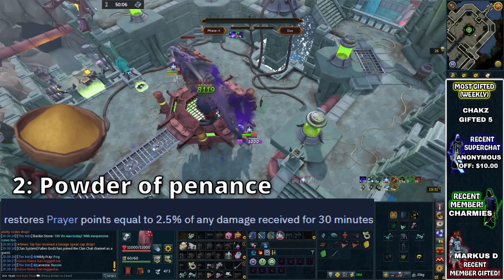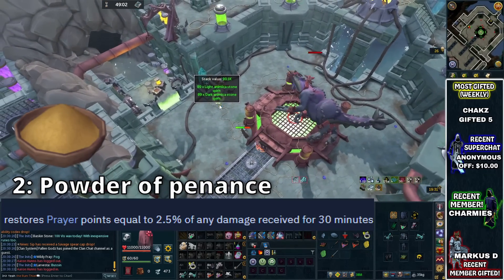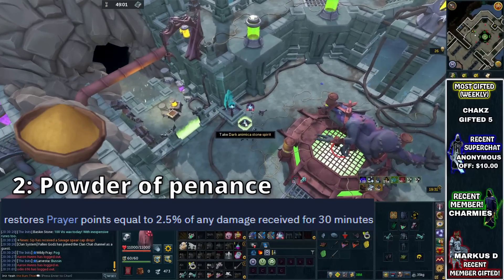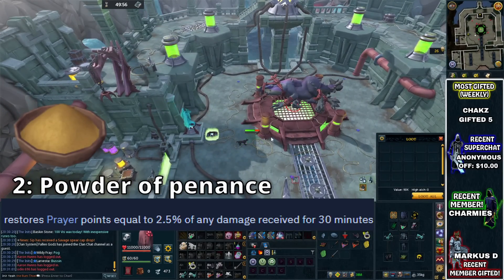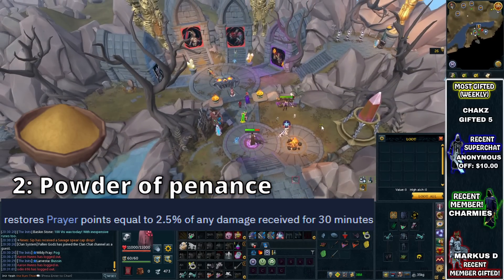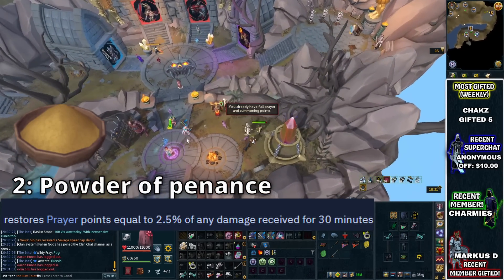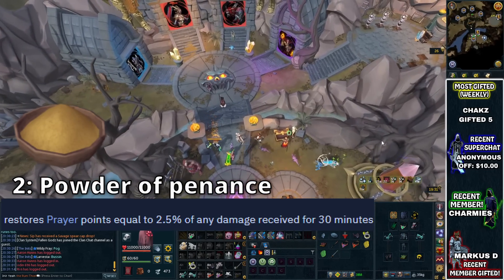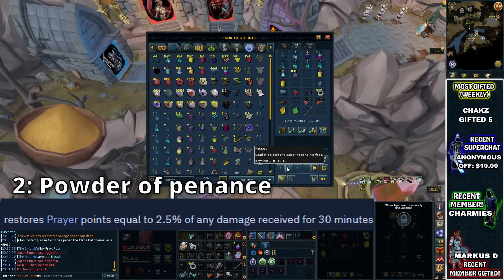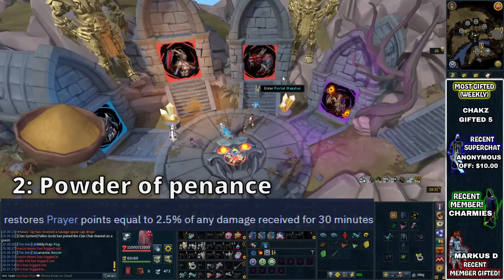In my opinion, at places like Zuk where you're making a great amount of money per hour, these are absolutely worth using. In other places, they're not something you want to throw on every single time you go to PVM. But if you find you are taking quite a few inventory spaces up from using prayer potions, this is definitely an option. In some situations it can pretty much mean that your prayer doesn't drop at all, so it's definitely an item to keep in mind.